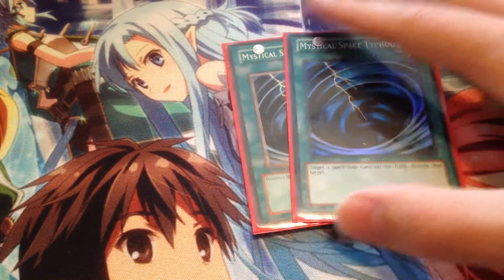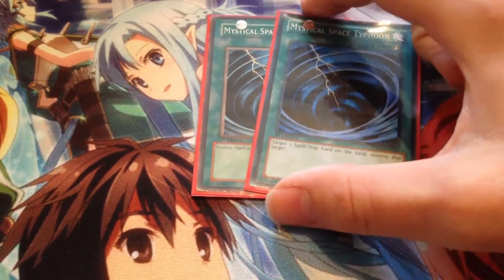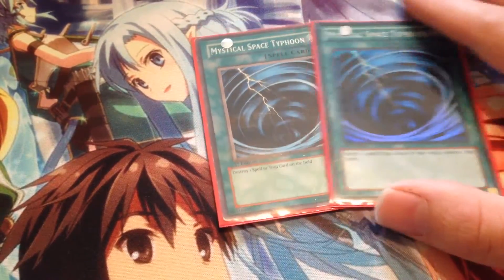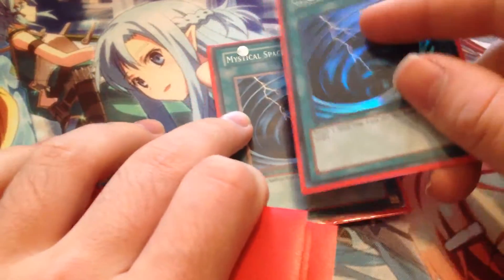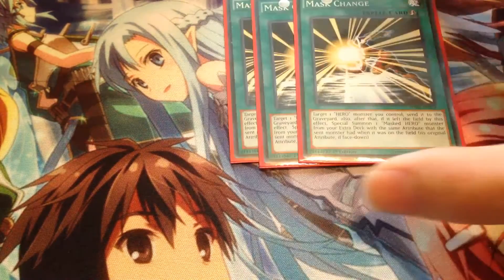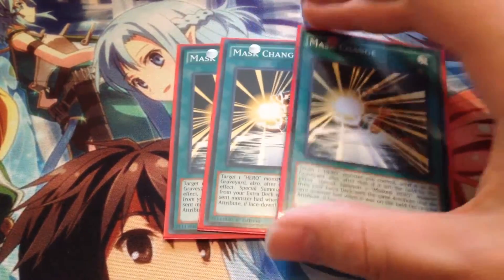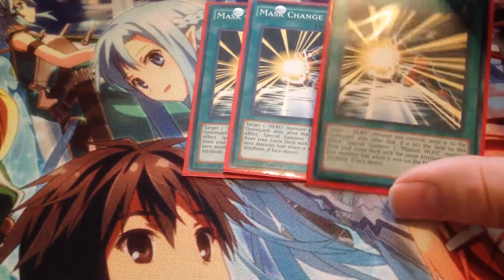Then two copies of MST. Since you can Special Summon Romilio for an MST effect, you don't usually need three. I still like having two MSTs in my decks no matter what, even though the Floodgates are gone for Pendulum decks. Unless you're playing a ton of Nekroz at your locals, MST is your friend. Three copies of Mass Change — now that this card is searchable, it's a really great card: being able to get your Dark Law out and being able to dodge back row, so it's pretty good.